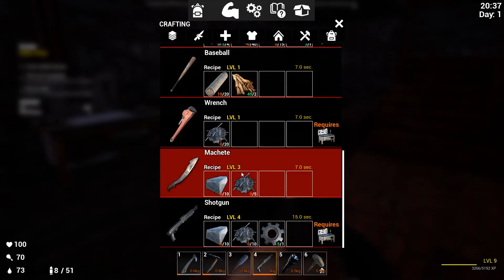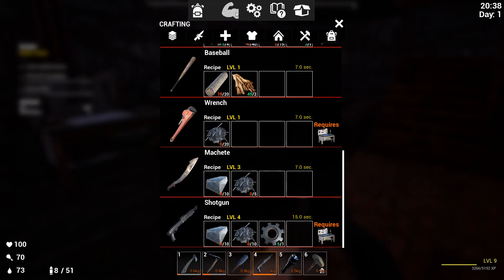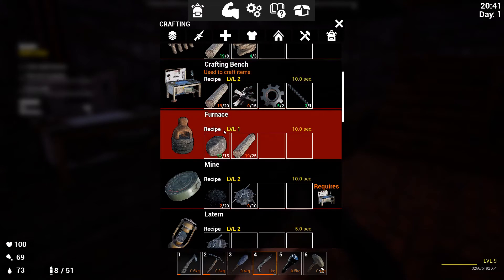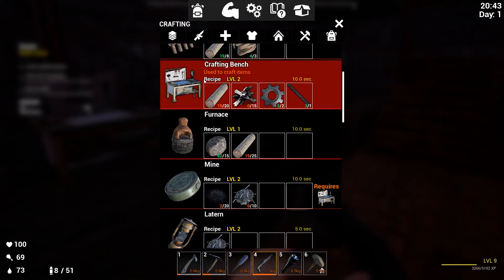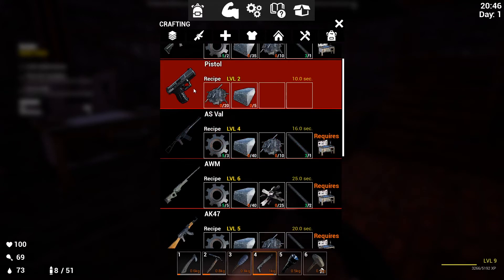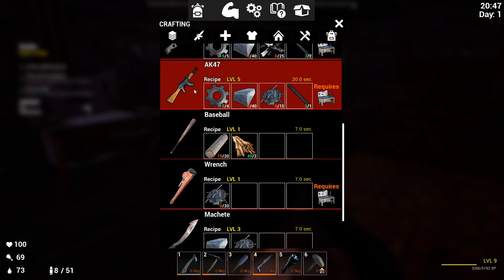Get one of these, wait until you start getting your springs and cogs. When you get them, by that time you should already have a forge to bake more metal, and you should have enough stuff to make a crafting bench. When you can make a crafting bench, you can start making all your different weapons.